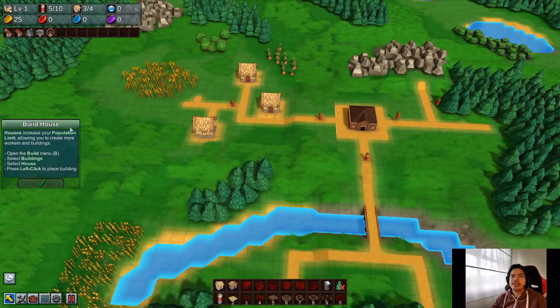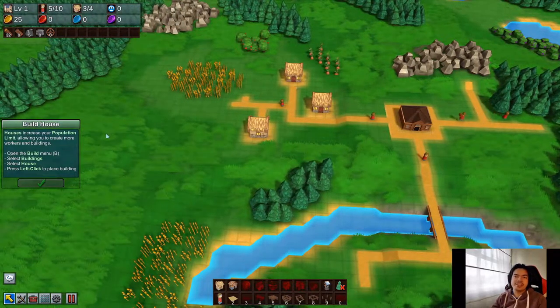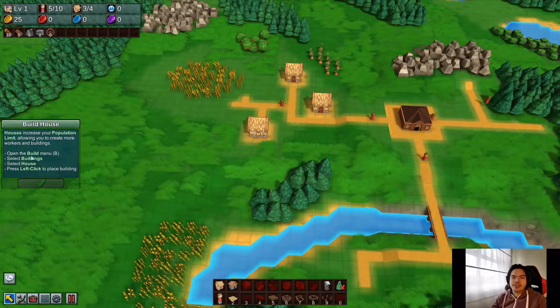Happiness will be very important later on — the higher the happiness, the higher the production rate of your specific buildings. And the coins: gold coins are the very basic ones, you get those from selling food to your houses. Red coins are for processed goods, blue is for medicine I think, and purple — I haven't really gone through that but I think that's like magical stuff at that point.